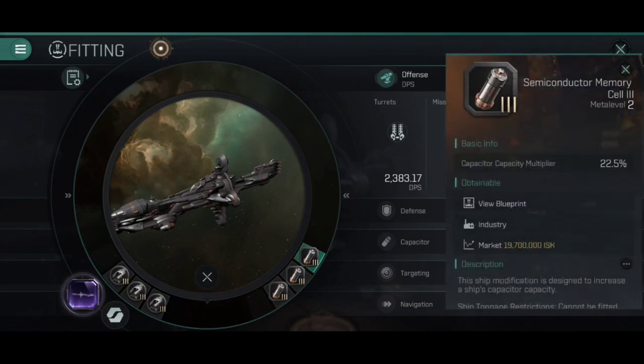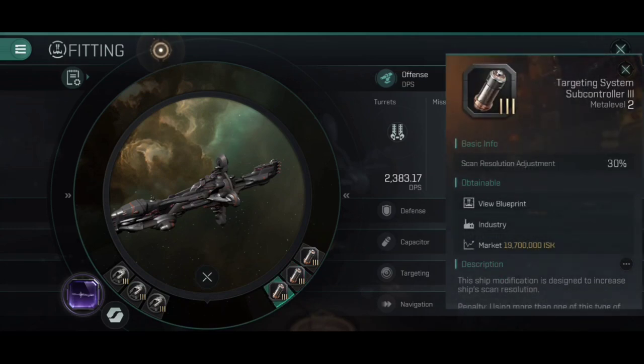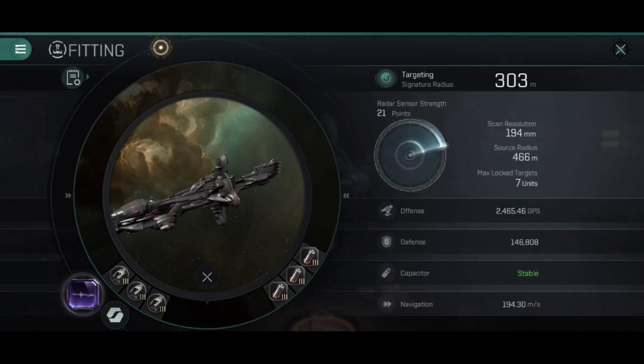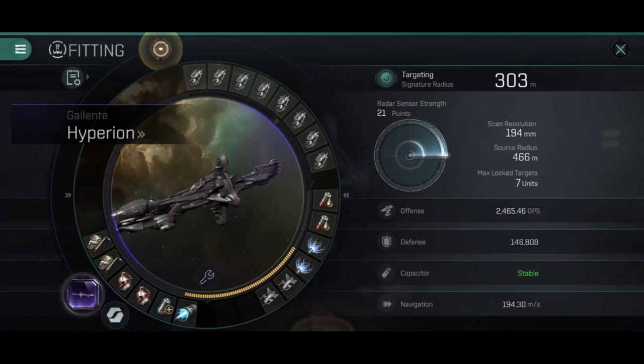For the engineering rigs, a typical setup: a Semiconductor Memory Cell 3, a Capacitor Control Circuit 3 to stabilise our capacitor, and a Targeting System Subcontroller just to pull that targeting up a little bit. It's still not great — 194mm with full skills — but it's good enough for PvE, and if you're in a fleet for PvP that will do quite nicely too, although in PvP I would probably put on some more defensive rigs on the combat side of things.